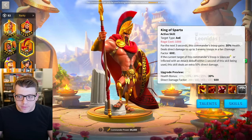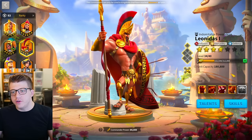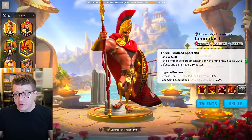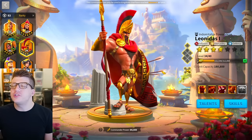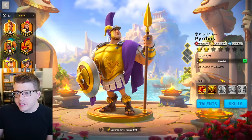Leonidas is another commander that is just super outclassed these days, but for a cheap build you could do 5511. A lot of players used to use that behind Guan Yu or as a tanky secondary in Sunset Canyon — you get 30% defense and 30% health on the active skill. But just don't use Leonidas these days.